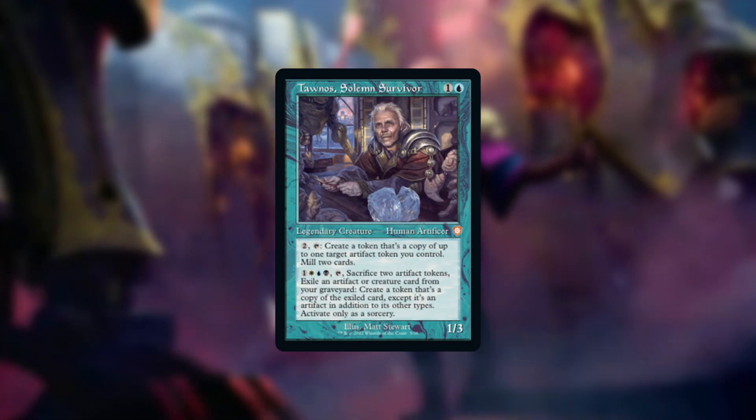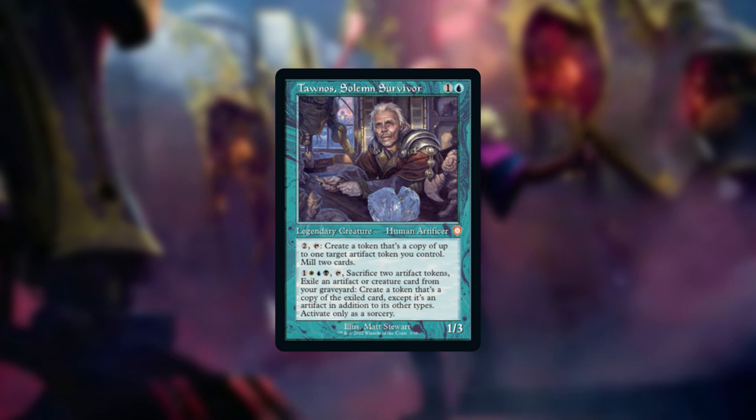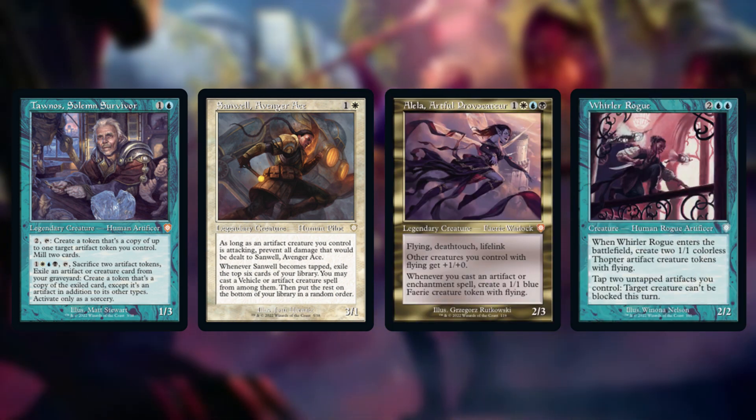Tornus doesn't really do what Urza is doing. He's not bad, but I think he deserves his own deck outside of this, so I'm going to cut him here. We really want artifact creatures, and there are just too many non-artifact synergy creatures in this deck. These are Sanwell, Avenger Ace, Alela, Artful Provocateur, and Whorlaro. We still have several artificers in the deck, but only the better ones, since too many artificers can spoil the artifact brew.